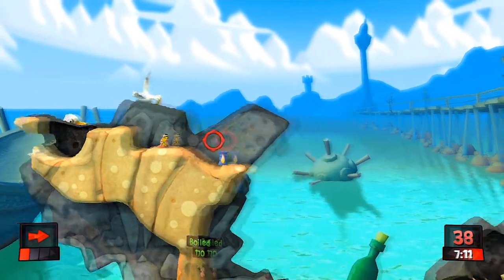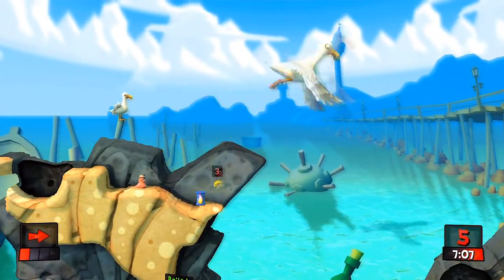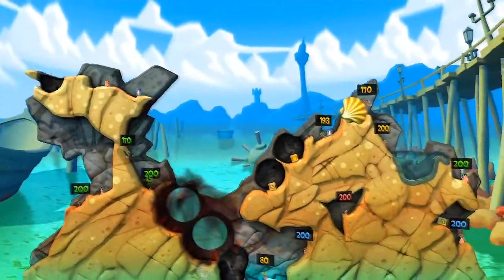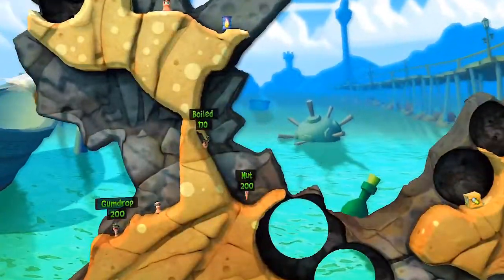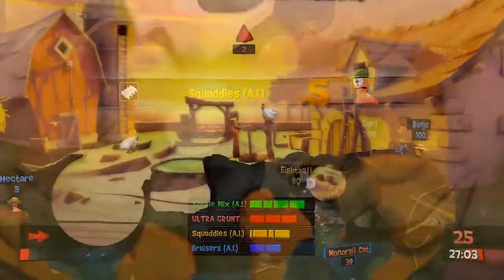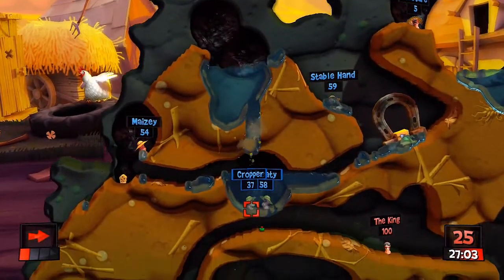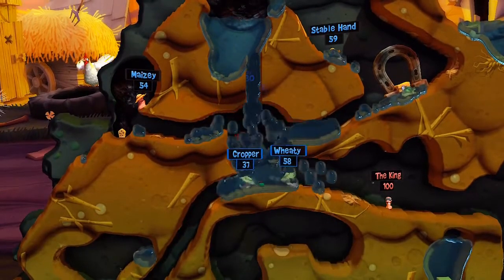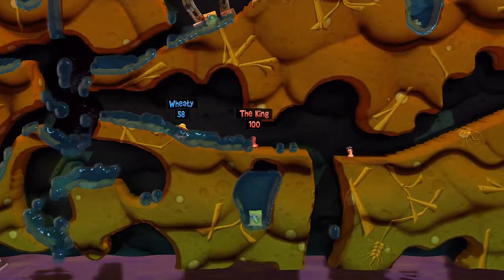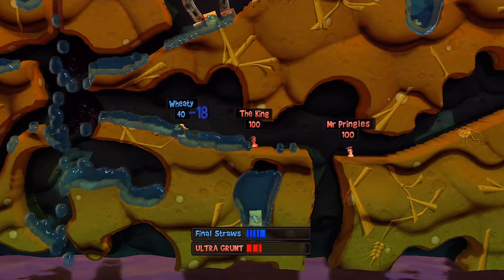These classes seem kind of pointless to me because I just found myself using all normal Worms anyway. The only time you're encouraged to use the different classes is in the puzzle mode, where sometimes you'll have to use a Heavy Worm or a Scout Worm. You're never forced to use them in the campaign — you just have a regular team — which makes no sense. They don't really encourage you to use these new classes; you can just get away with a standard team and win.